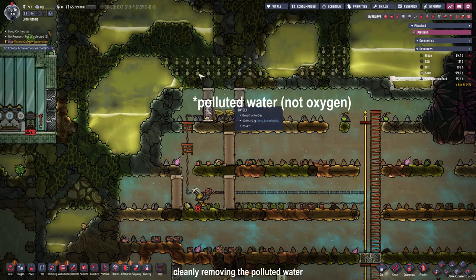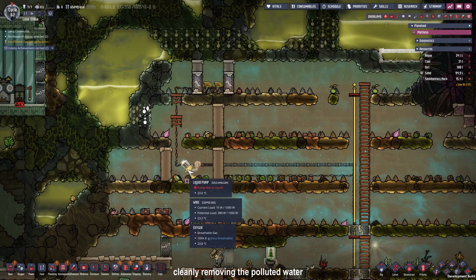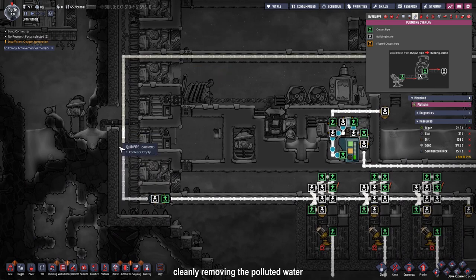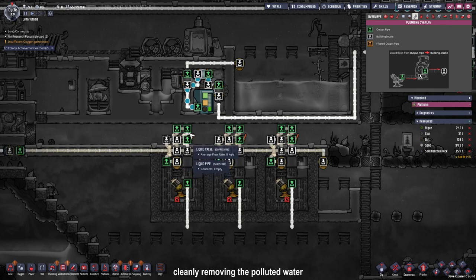To safely get rid of all the oxygen, I built a little setup right here. We are going to dig into this wall as well as upwards, then the water will be collected in our setup for the liquid pump and pumped through the base. This will give off a little heat but I think that's okay. The water goes right through this liquid shutoff which is on a timer so it shuts off every couple hundred seconds so we don't have a continuous stream of water. The polluted water will prime this liquid loop and be filtered into our infinite liquid storage.